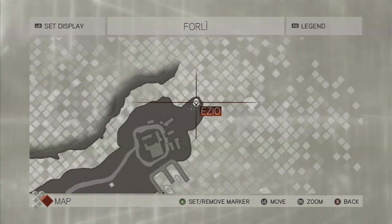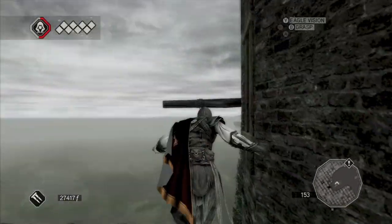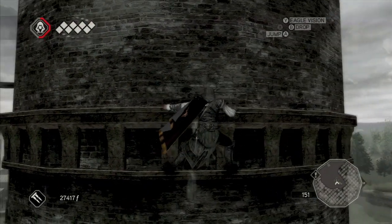The first one is in the upper right hand corner of the map. It's this sort of lighthouse-like building. You just want to jump up here. This is where the feather is actually, and you want to scale along here and then enter Eagle Vision and the glyph will be right here.